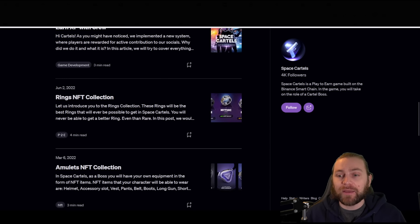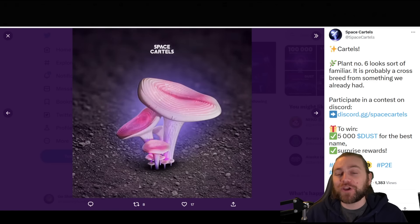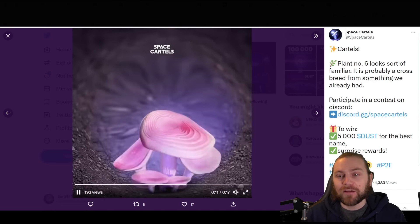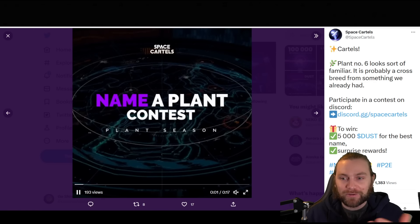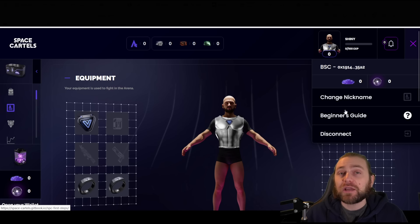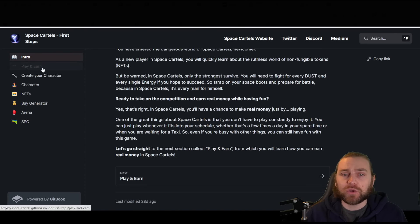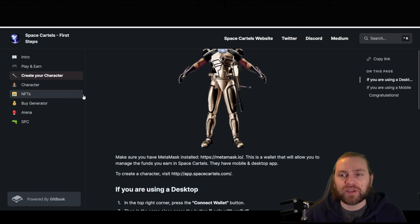For bigger details on progress, join their Medium page to keep up with major changes. If you're a free-to-play player, don't worry — there are ways to get involved. For example, they're having a competition where you can name the plant in their Discord for a chance to win 5,000 Dust for the best name, plus surprise rewards. I like that they have a lot of information on the game — there's a beginner's guide in the GitBook, which is really good for getting an insight into the best ways to play and goes through the whole project.